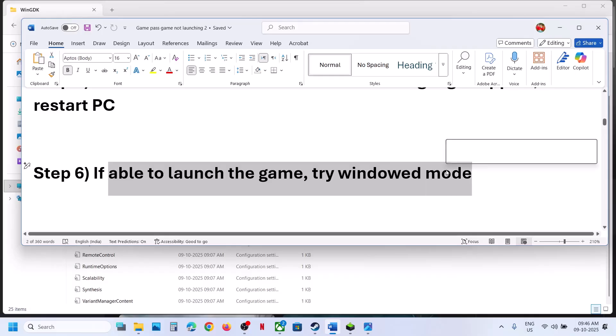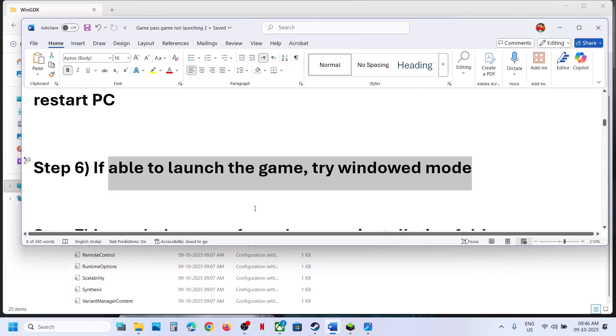Still not working? If you are able to launch the game, try window mode. Press Alt + Enter as soon as you launch the game, or go to game settings and select window mode. If you are not able to launch the game at all, skip this step.